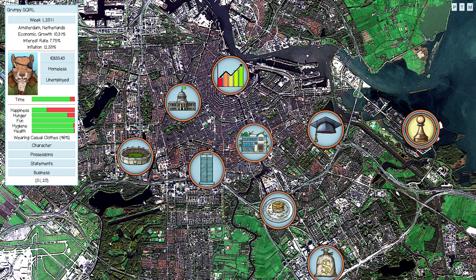Hi everyone, this is the This Grand Life Alpha 2.3 update, which features the new Amsterdam map as well as advanced city options.